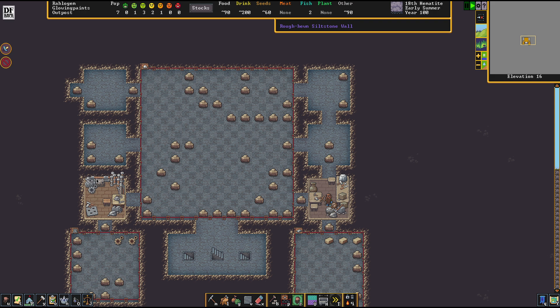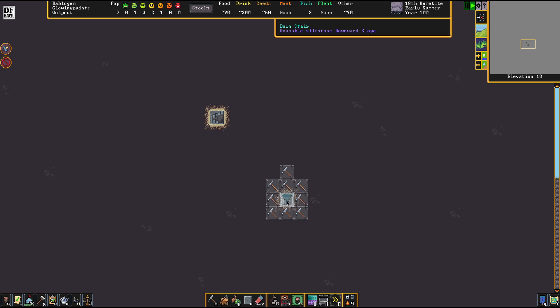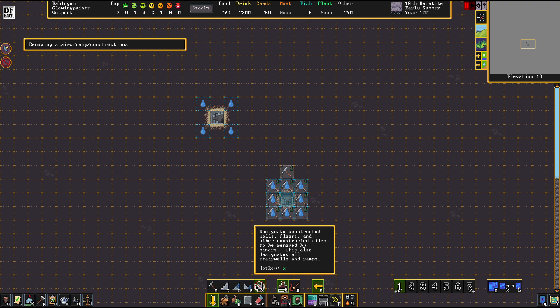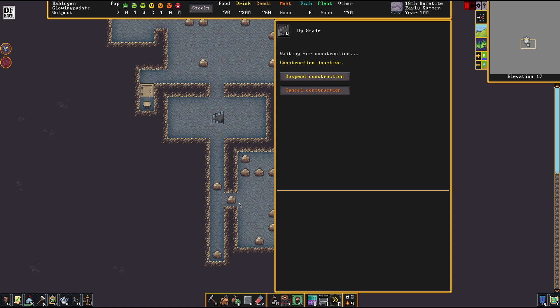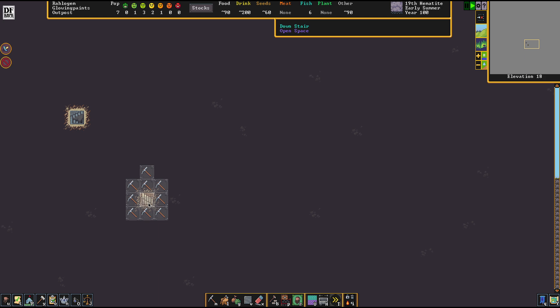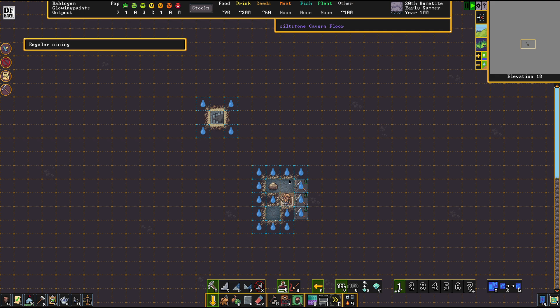The rock blocks are being made, the hatch cover is being made, mechanisms are there - wonderful. The only thing missing is somebody constructing that staircase. Let's see what went wrong. We redo the construction - the job was constantly inactive, which can mean nobody was available or you made a mistake. See, it immediately disappeared when I replaced it. There we go - we have one staircase and the next will be made in a second.